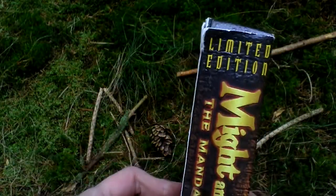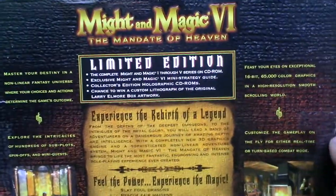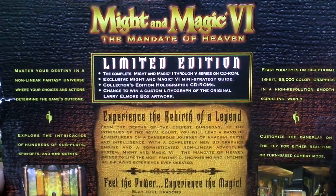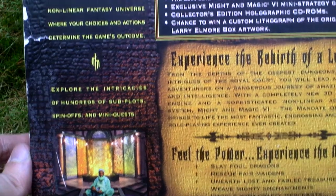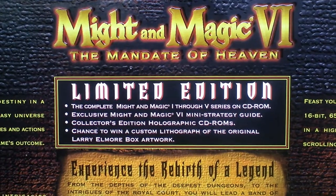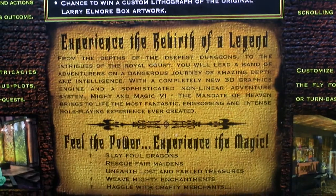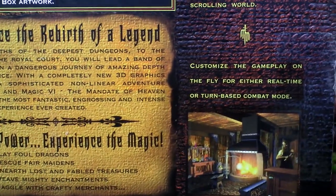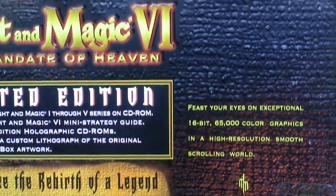Now let's turn the box around. It's quite a big box. Here is some text about the game and pictures from the game. Here is the content of the limited edition, featuring first person view of course, as with all Might and Magic games.